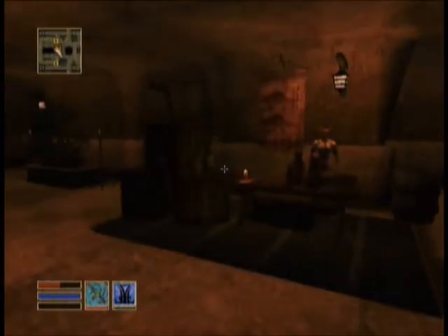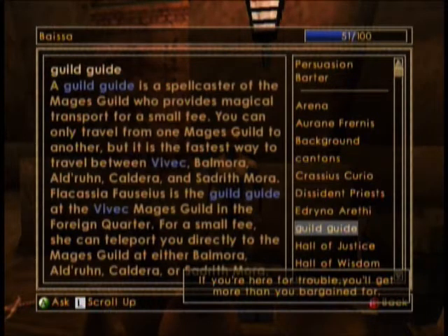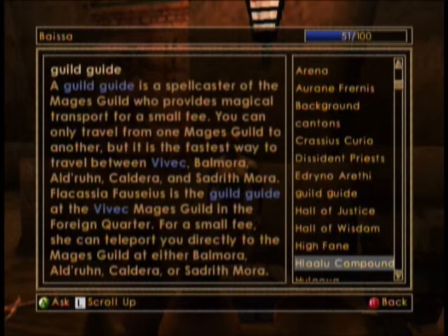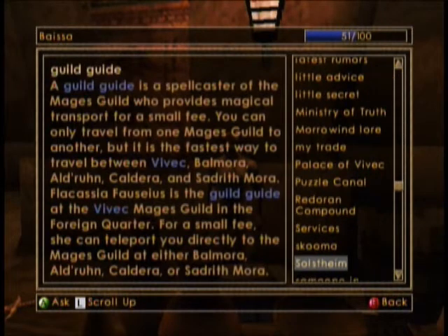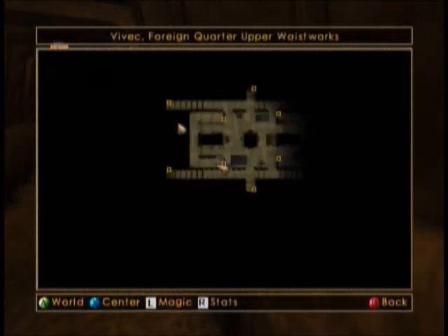What are you, an alchemist? Okay. I'm looking for the guilds. Guild guide — oh no, no, no. That's in the Foreign Quarter. Yeah, okay, so that's good. So it's in the Foreign Quarter. Where is Mage's Guild? Doesn't seem like it's here, which is a shame because it would be nice if it was up here.